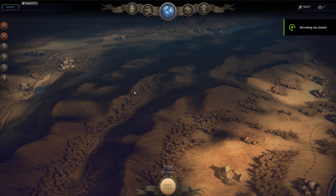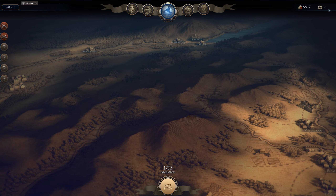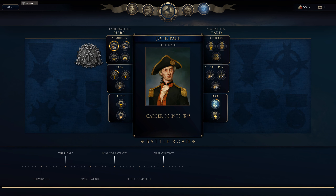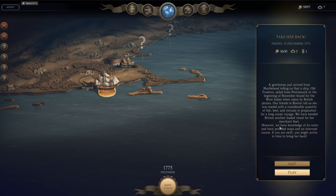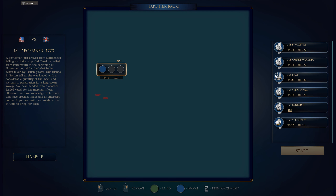Hello friends, this is Jeff playing Ultimate Admiral: Age of Sail, American campaign on hard difficulty - hard land and sea. Taking her back is next. I'm kind of hurting for money and I don't have any more points, so let's get to it.